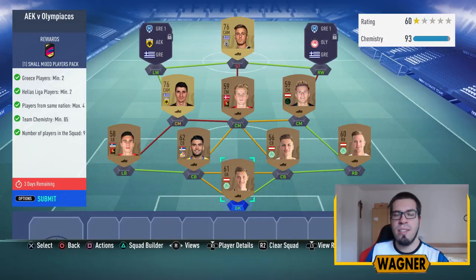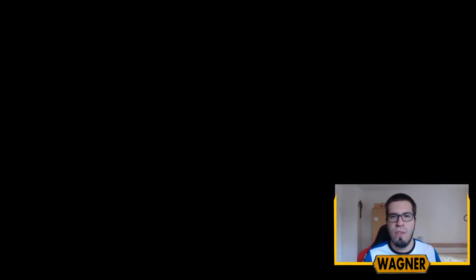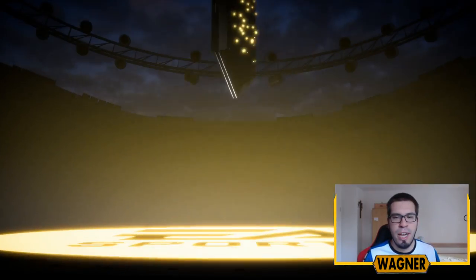The second SBC is AEK vs Olympiacus. When I did this SBC on Thursday it cost me 6,400 coins. Now it's 3,500 coins cheaper — it's only 2,900 coins. That's because I got all the bronze players for 150 and the gold players for 900 coins. Let's have a look at the small mixed players pack — can we get 2,900 coins back?